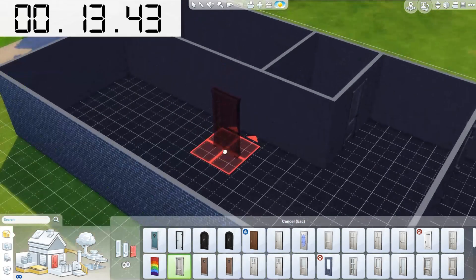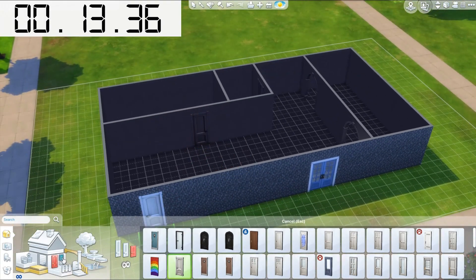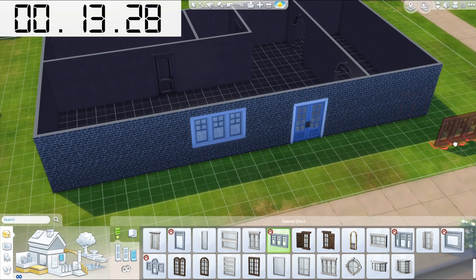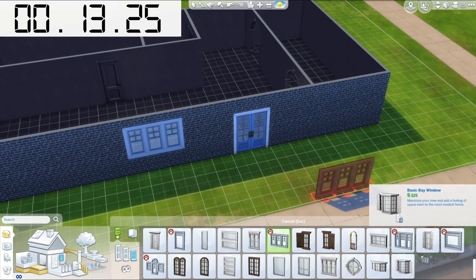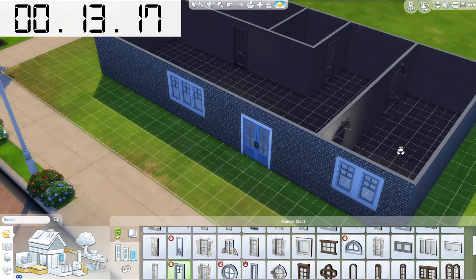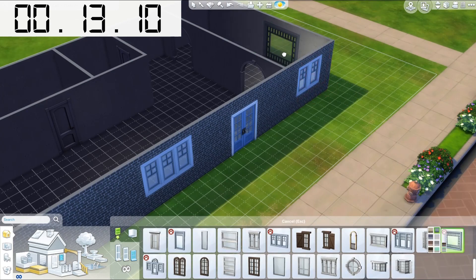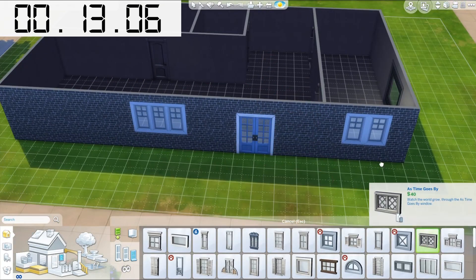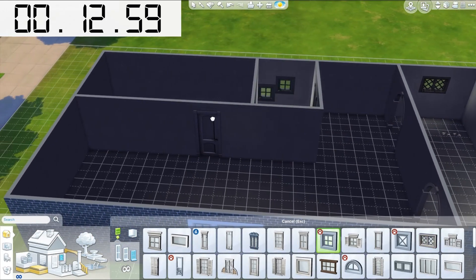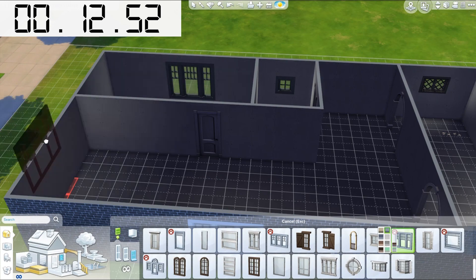We're going to put down all the doors first — door to the bathroom here, door to the bedroom here. That's it for doors. Next up we'll do windows. I've got to be careful with the windows, make sure that they're all about the same height. I also have to try and not get carried away with putting windows down, because I do tend to go overboard. I guess I like all the light that comes in when you have a bunch of windows. Okay, so we've got that one there. I'm going to do one for the kitchen and a small one here.